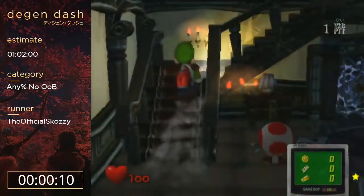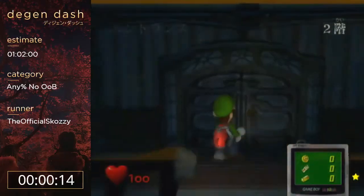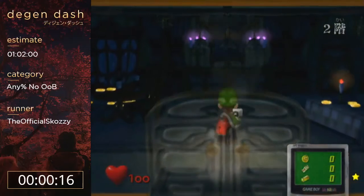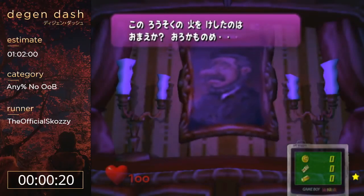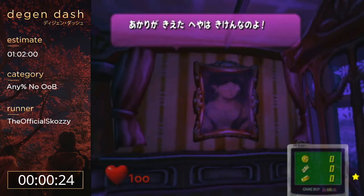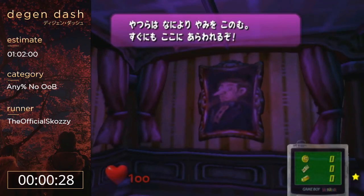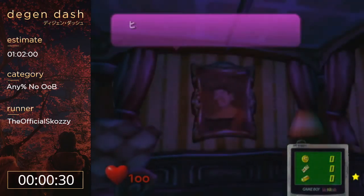How's it going everybody, I'm Skazi. I'm doing some Luigi's Mansion No Out of Bounds. This category is basically not quite glitchless but it's sort of the same idea. In this game there's a glitch that lets you skip straight to the final boss after the first boss, and this category doesn't allow that skip.